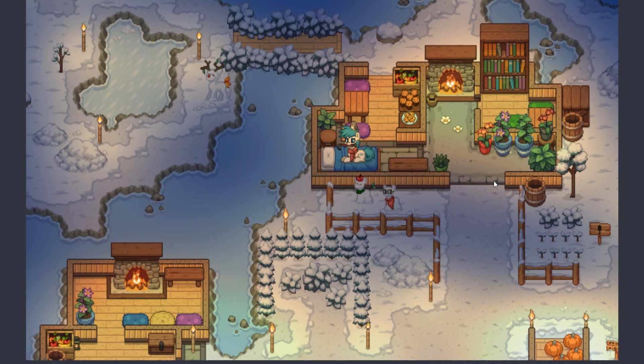Before we talk about the overall update, I want to point out a couple things about this picture, because this is probably the most exciting thing we've learned today. The actual building that you go into in Ponytown is actually missing in this picture. I don't know if that means we'll be able to pick it up and move it, or if it's just no longer going to exist.